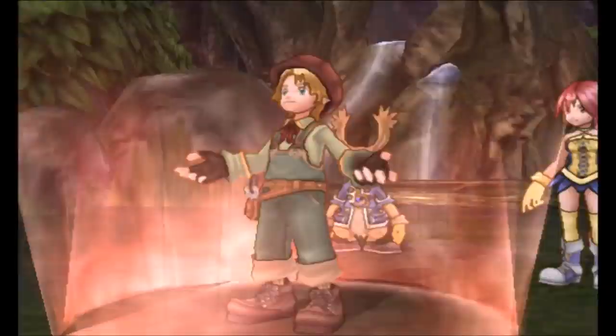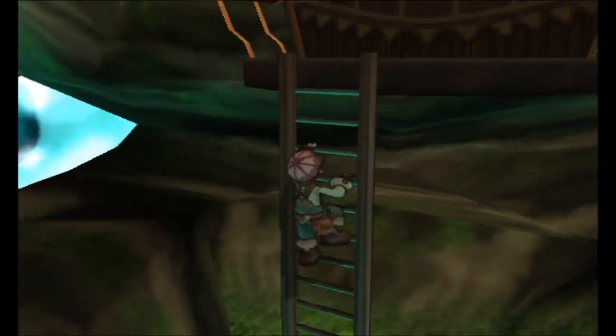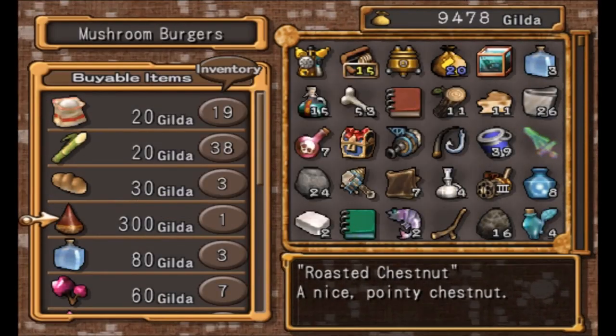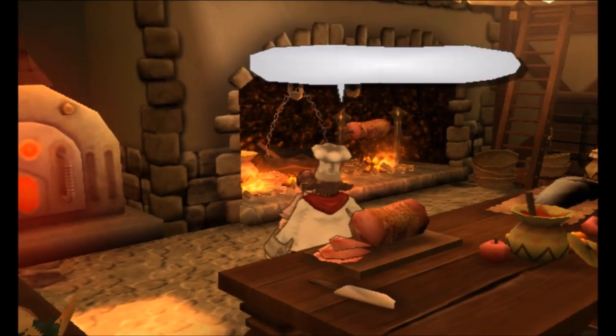Ferdinand can be found inside Max's mansion at the kitchen. In order to recruit him, you will need to give him a roasted chestnut. Roasted chestnuts can be found inside a Treasure Chest at Rainbow Butterfly Wood or can be bought in the food shop at Jurak Mall.